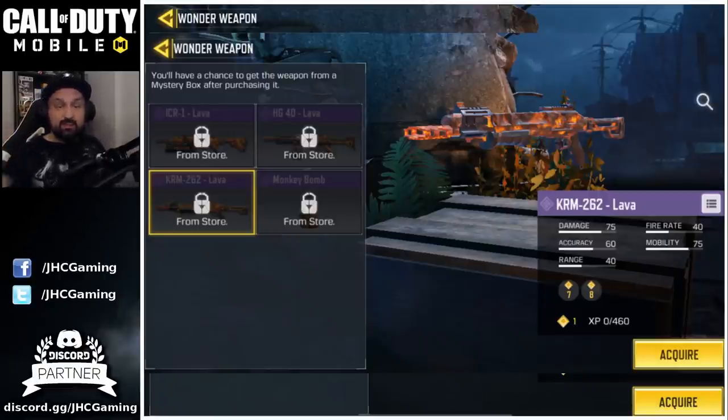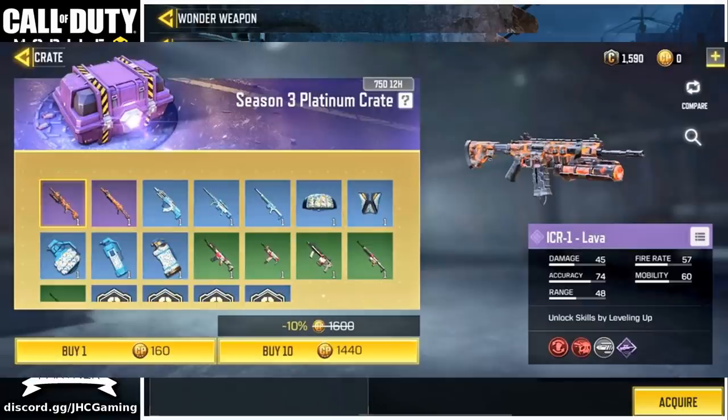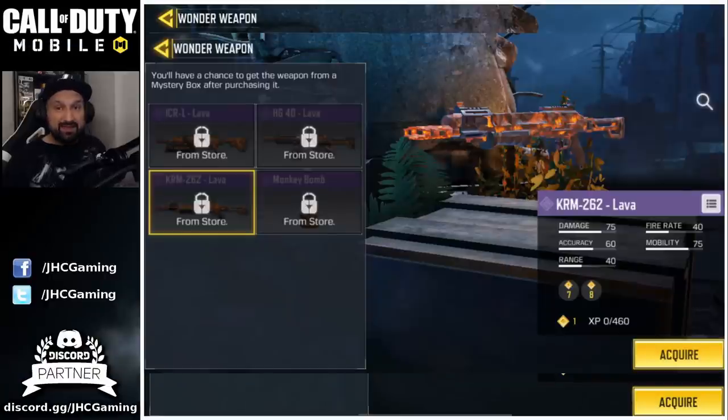In the next update we can expect four slots on the wonder weapon loadout. The ICR1 is coming this update, and the KRM 262 lava is also coming in this update. We have a new screenshot of the new crates coming soon, and the good news is we're going to have more choices. The bad news is it's going to be in crates again, which are usually pretty expensive.